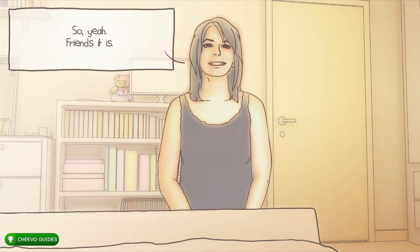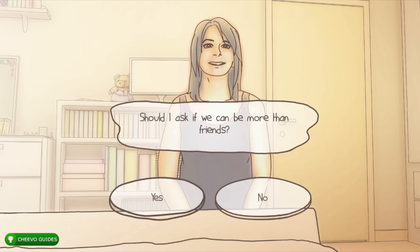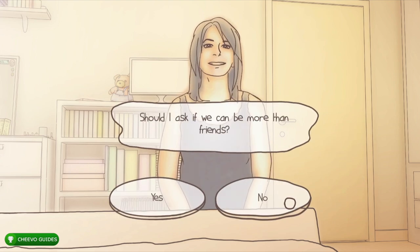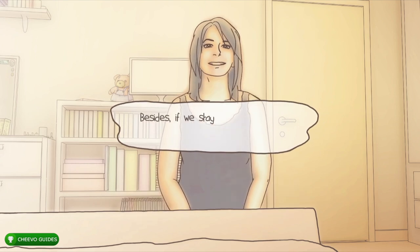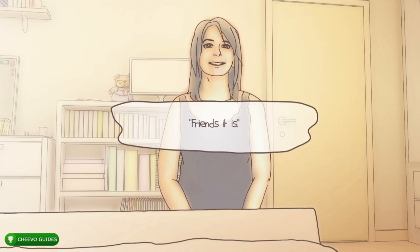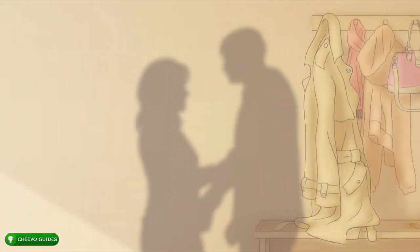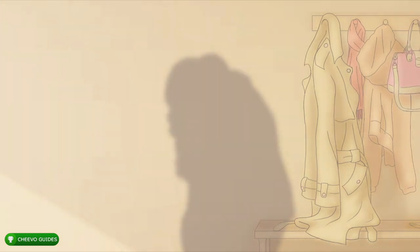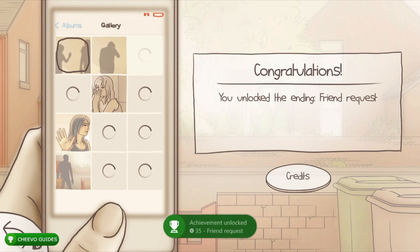She asks if you want to be friends with benefits — press no. Denied! That's another achievement — the 'Friend Request' achievement for 35 Gamerscore. It pops after the dialogue. We now have six endings. Press B, go back to the menu, and start another playthrough.